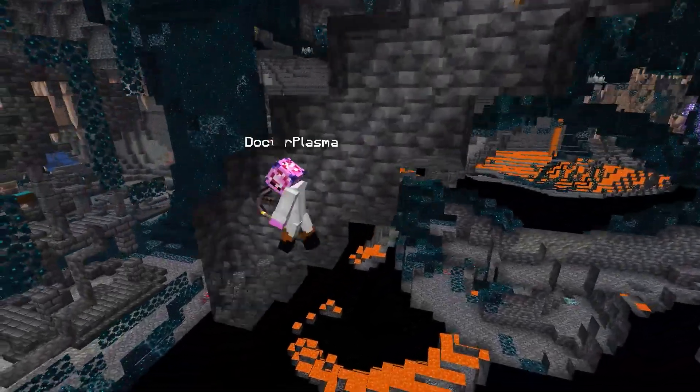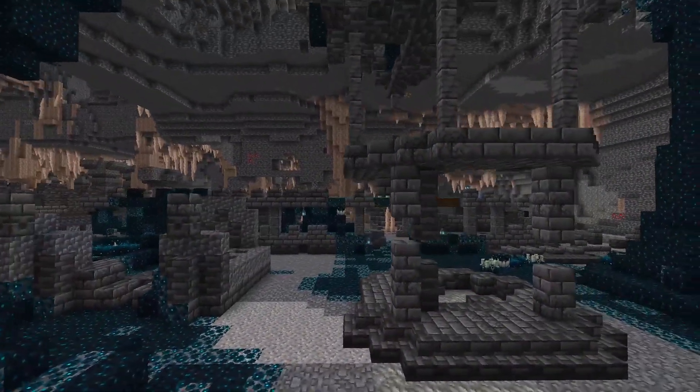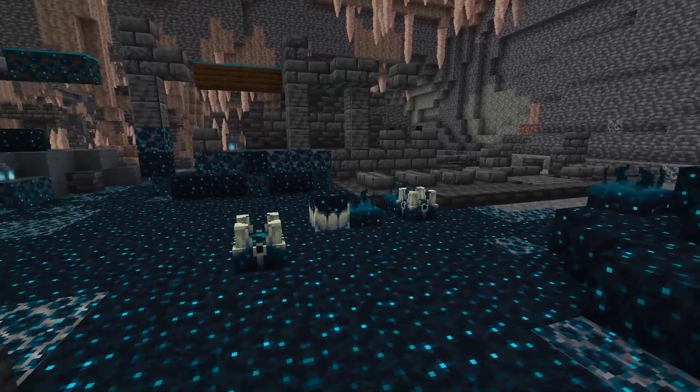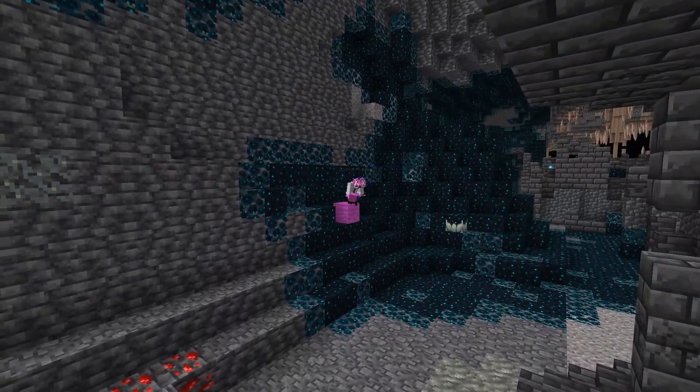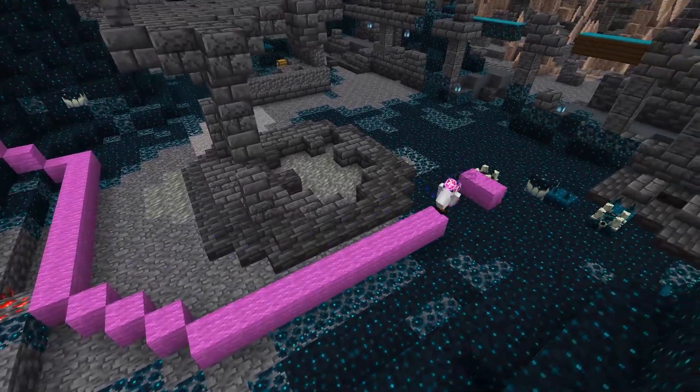This would prove to be a wise choice, because my next dig attempt led straight into an ancient city. The first thing you want to look for is a flat area away from the censers, and find the censers and shriekers that are closest to you so that you can spawn the warden on purpose when you're ready. I didn't have a lot of room here, but I felt like it was enough, and I could make more room if I needed to, so I went ahead and got started.